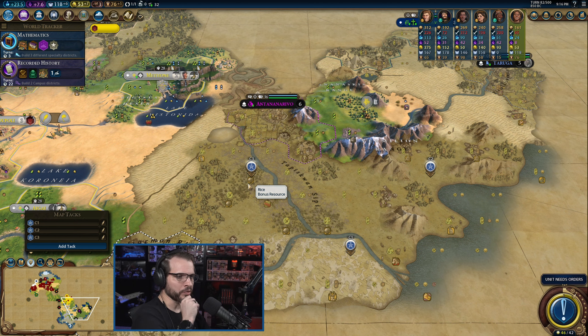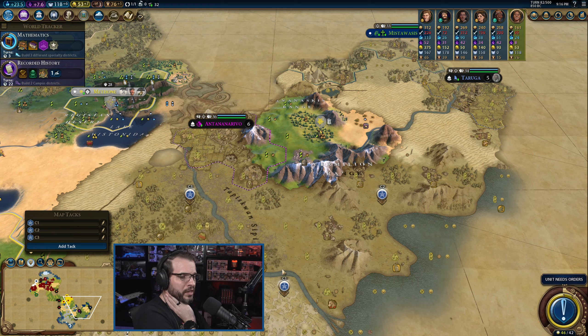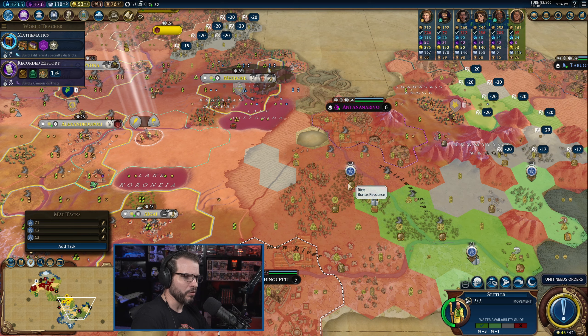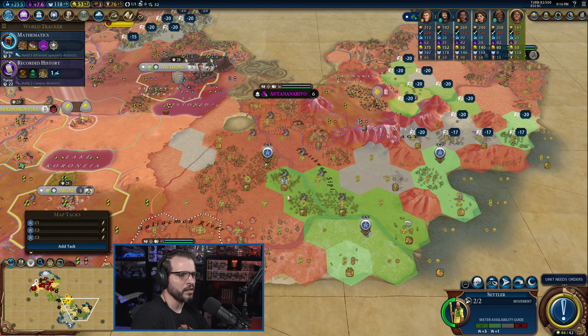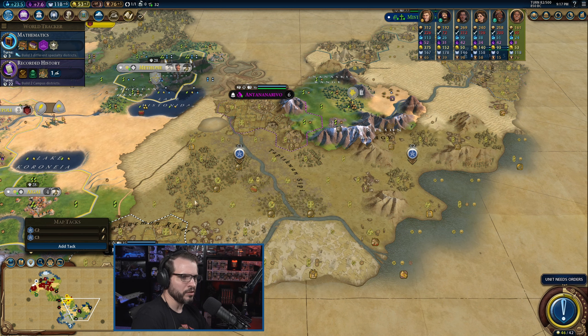I think this one has the best growth. It could potentially grow high enough to build out another settler quicker to fill out the other two. I don't think there's much competition for this — and if we get these two cities down here and someone puts one there, we can probably flip it through loyalty. How are you — oh, you're too close, Antonio? That means I could put one down here. I could settle on the maze and then put one down here.